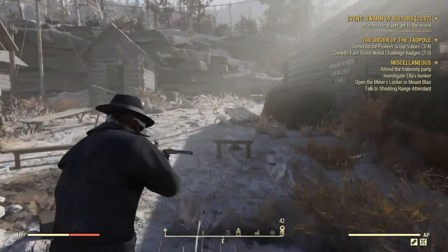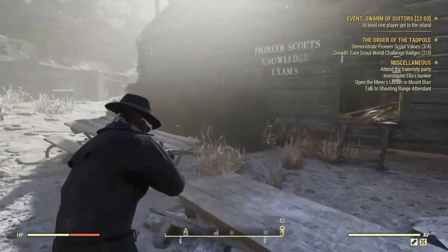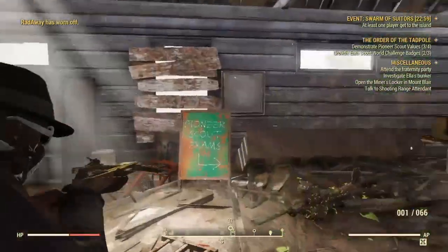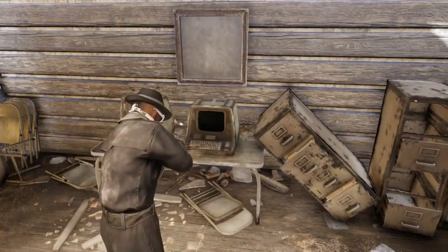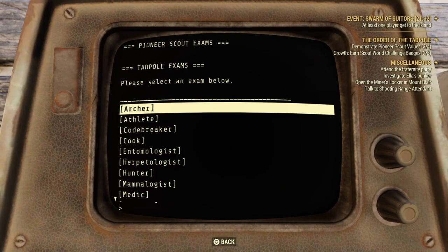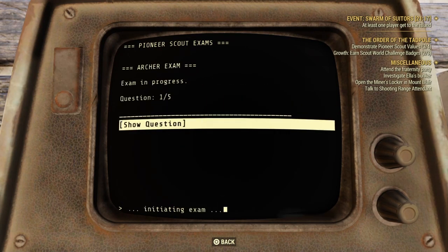The only thing left to do is take our exam, which is also located in the Pioneer Camp. It will be located right here in this cabin. Make a right and let's head over to our computer and take our test. There are a bunch of random questions. I will be leaving a link down below where you can find all of the answers to all of the scouts' exam. You will also see a notification pop up on screen if you want to check out that video as well.